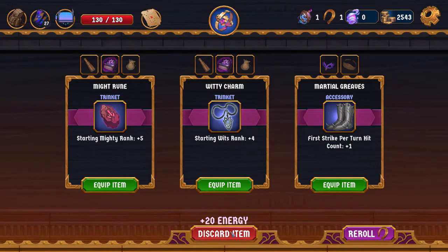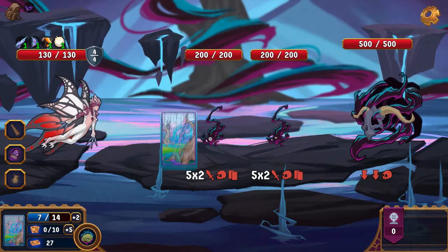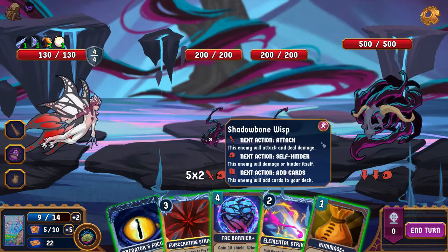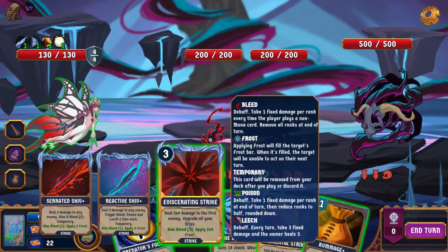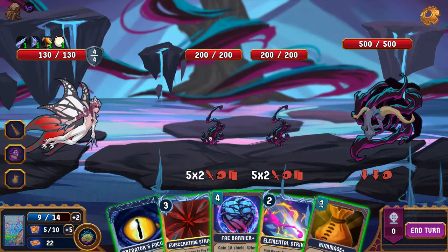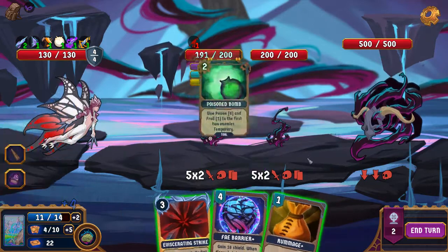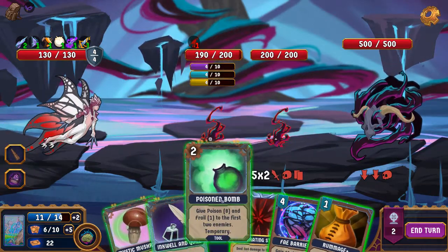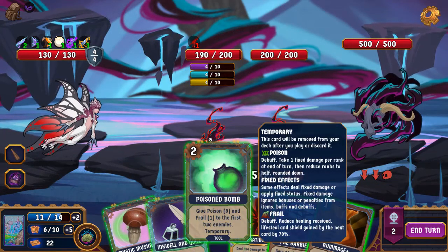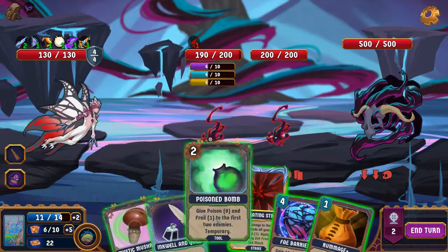Sorry, I had tabbed out to have a discussion about wording. This needs to happen first — oh right, this is the new tool: Poison Bomb. You give Poison 8 and Frail 1 to the first two enemies — temporary. That's interesting. But I think we are going to discard it here.